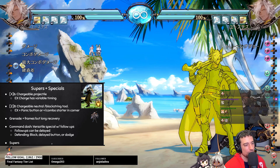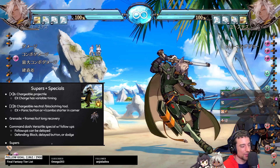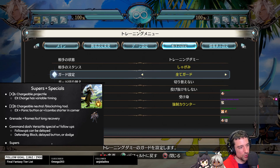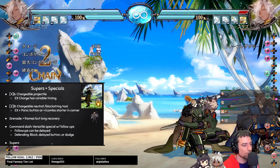His last special, and probably the one that takes the most explanation, is the command bash — a universal special with follow-ups. The L version has no follow-up and goes pretty far — about that distance. The M version has a little slash at the end. The H version is a quicker slash and the follow-ups get a little enhanced. There are five follow-ups. The L follow-up does a little ball — you're minus on block, but where you want to use it is as a frame trap. If they're trying to press buttons after, you catch them, and on crouching counter hit you get a combo into crouch light, crouch medium, into whatever you want.